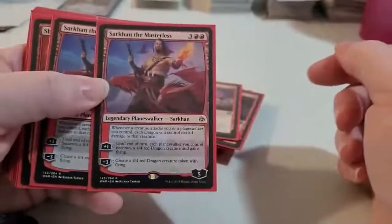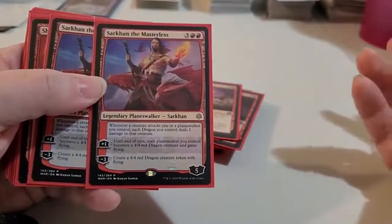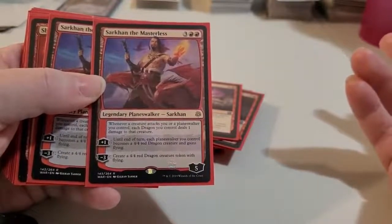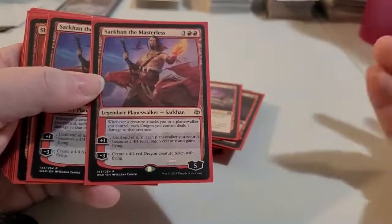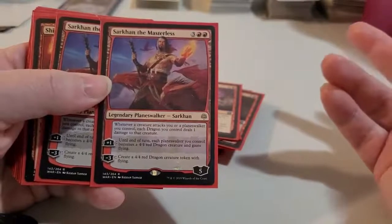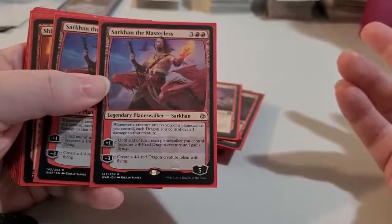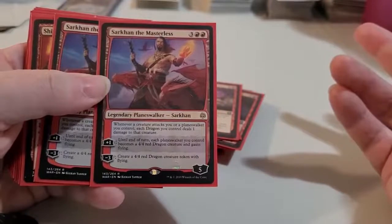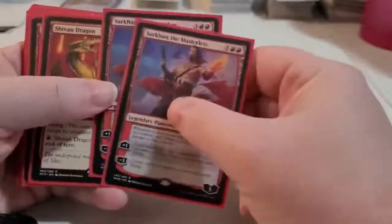We decided to throw in some Planeswalkers. They're not dragons, but they do produce dragon creatures — they create a 4/4 red dragon creature token with flying. Or until end of turn, each Planeswalker you control is a 4/4 red dragon creature and gains flying. It also says whenever a creature attacks a Planeswalker you control, each dragon you control deals 1 damage to that creature. So it's reasonable to have these guys in a dragon deck.